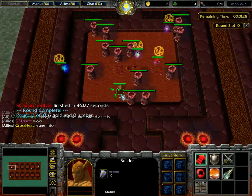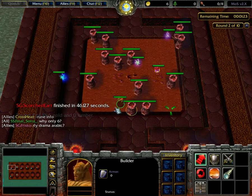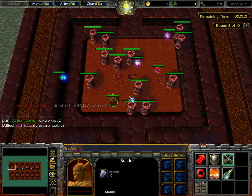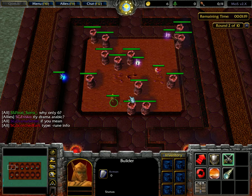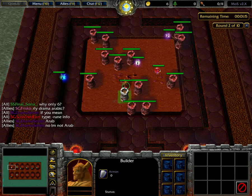Now we only have six golds and four runes have spawned. There is a command to check what each rune does, which is pretty useful.